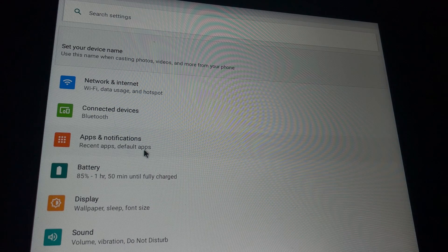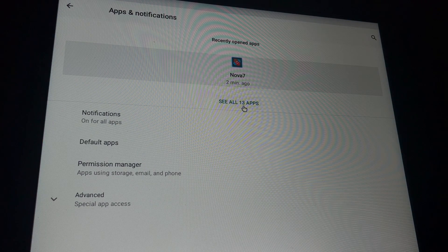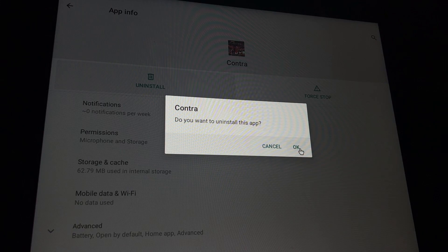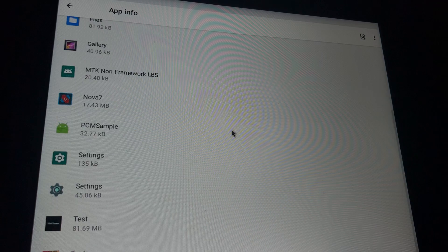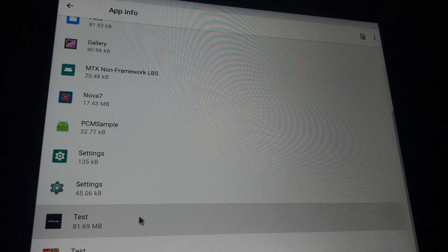I'm going to go to Apps and Notifications to uninstall. I'll see all 13 apps in here. I'm just going to uninstall this one for right now — that's how you uninstall an APK if you no longer need it. These are some other test ones I was testing out for the guys, so I'll go ahead and remove those as well.